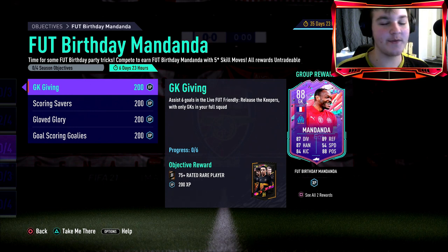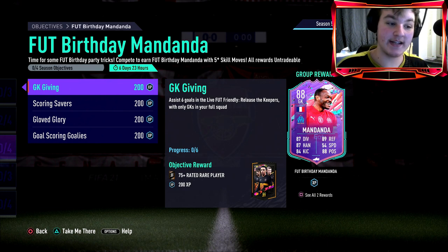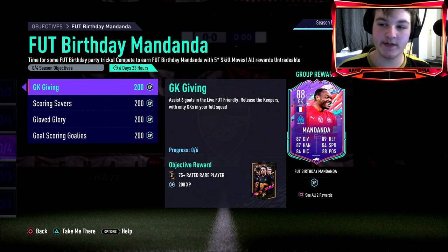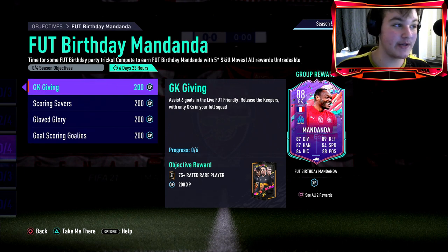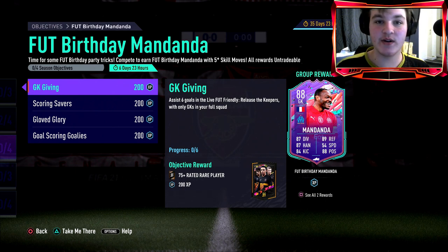You're not going to see many pros using this card unless he's actually cracked in game. Most people will be completing these objectives to use as fodder - me included. He's very easy to get, only an 88-rated card, and you can put him into an SBC. The cheapest 88 right now is around 50,000 coins, so theoretically it's a free 50,000-coin card.